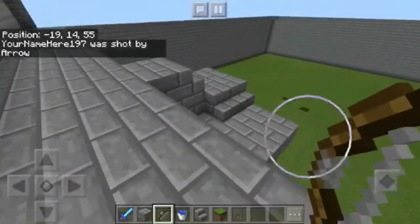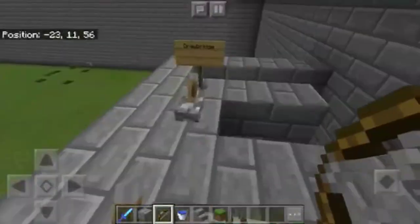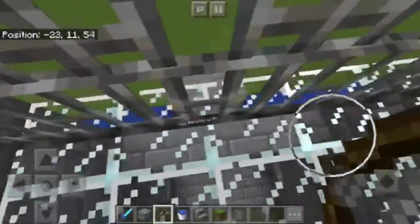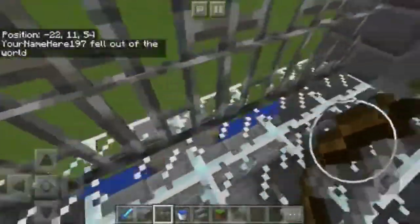The next defense is the drawbridge. Once the invader gets here, we retract the drawbridge, which makes him fall down into the void and die.